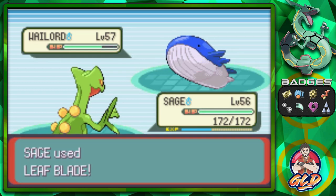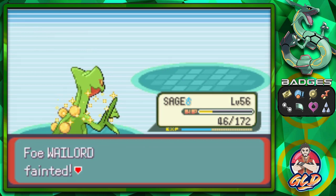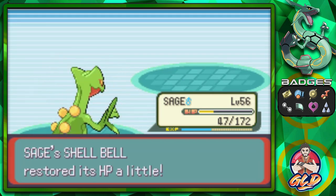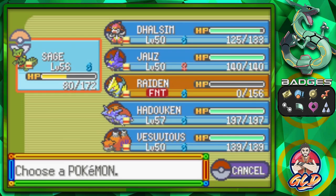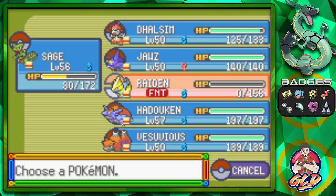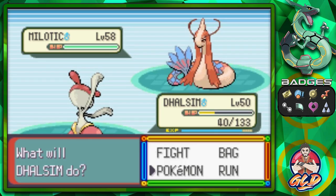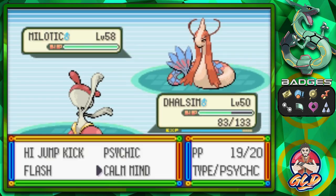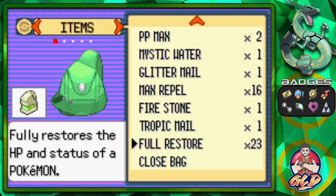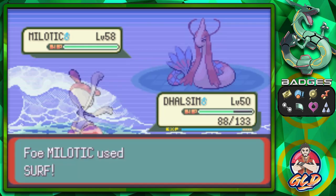Let's go with Sage — Leaf Blade, Blizzard, Leaf Blade — and there we go! Don't mess with Sage! Wailord is taken care of. Aduke gets some points, and here comes Milotic — a tough Pokemon. Let's go with Dulcim and use Calm Mind to increase our special defense. Calm Mind and a Full Restore — Surf is not as great now!